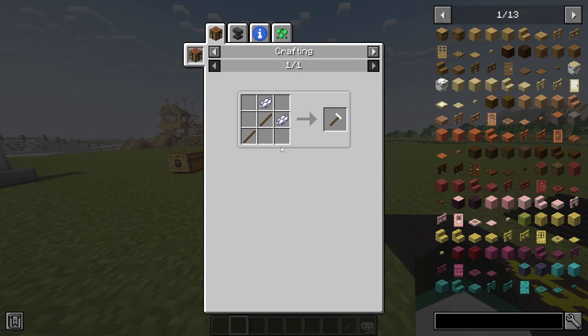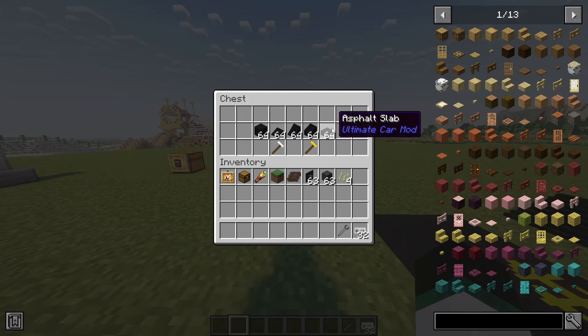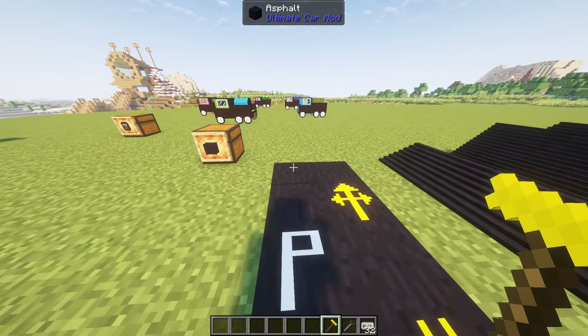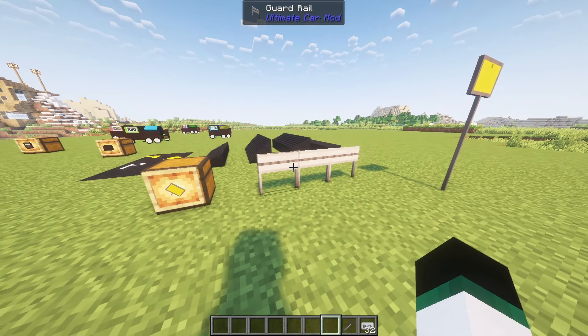You can add street markings to your road with painters. Select the type of marking you want by sneak and right clicking the painter or the yellow painter, then click on the type you want. You can place markings on the ground by right clicking. Street safety can be increased by adding guard rails to the side of roads so that you won't go off the road.